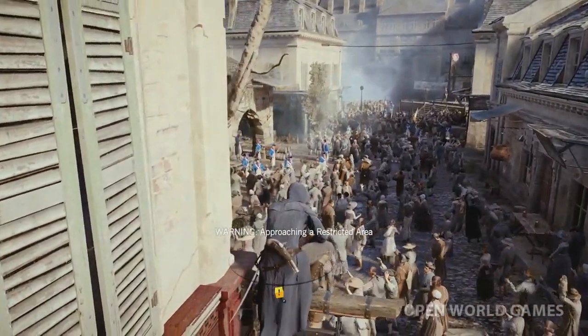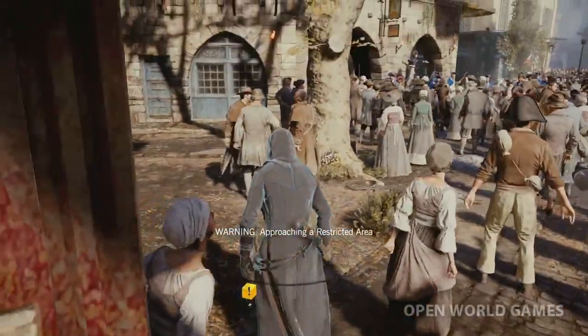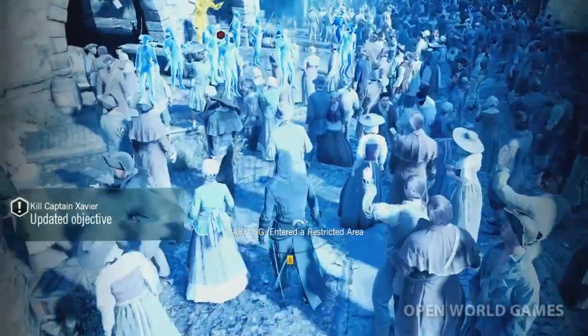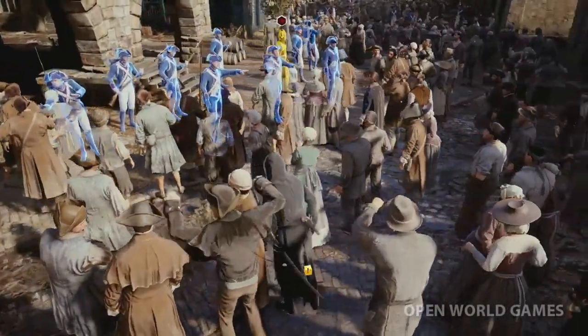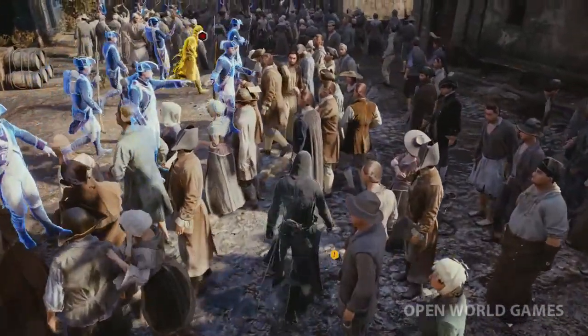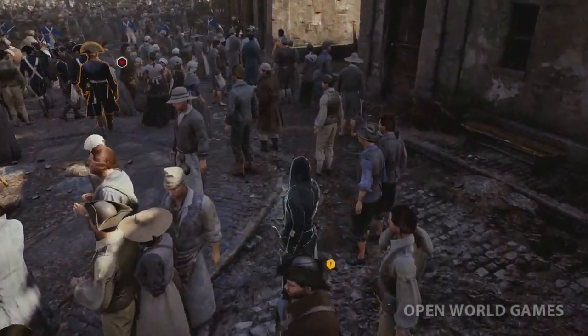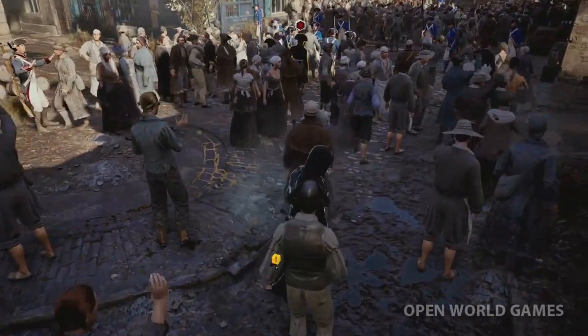This massive crowd has gathered to watch the public executions by the guillotine down the street. To find our target, we'll use Eagle Pulse — a limited skill right now, as we haven't unlocked the full power yet. Our target, Captain Xavier, is making his way to the guillotine stand to start the executions. As an assassin, we are the blade in the crowd.